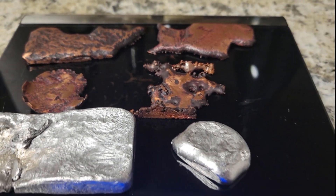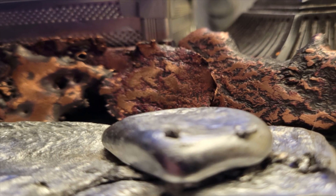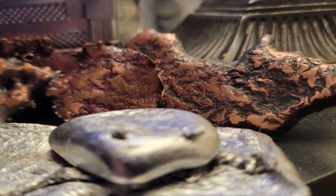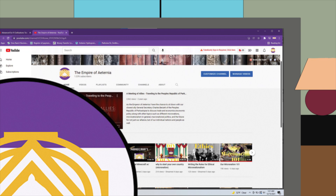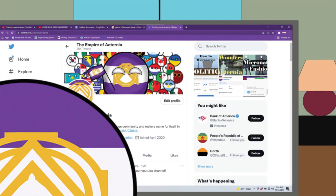Now that we have a trained blacksmith to run our forge, the at-home metal factory is complete, and we are one step closer to changing the world. If you want to keep up with the growth of our nation, subscribe and turn on all notifications, as well as join our Discord, follow us on Instagram, Twitter, Patreon, and Etsy.